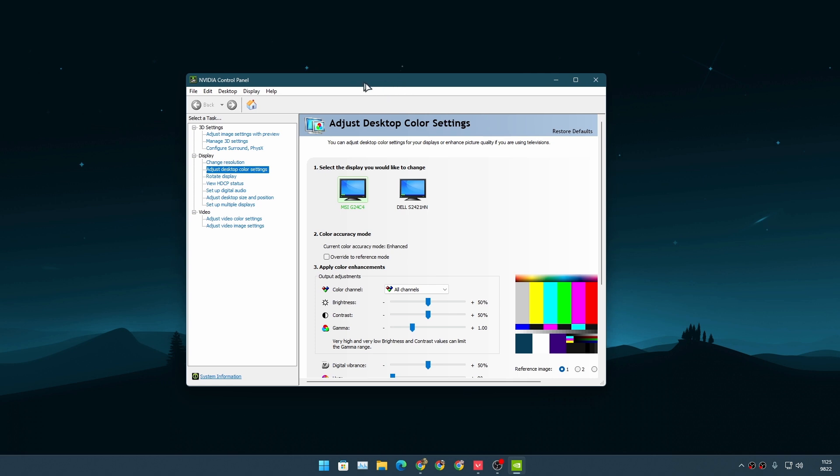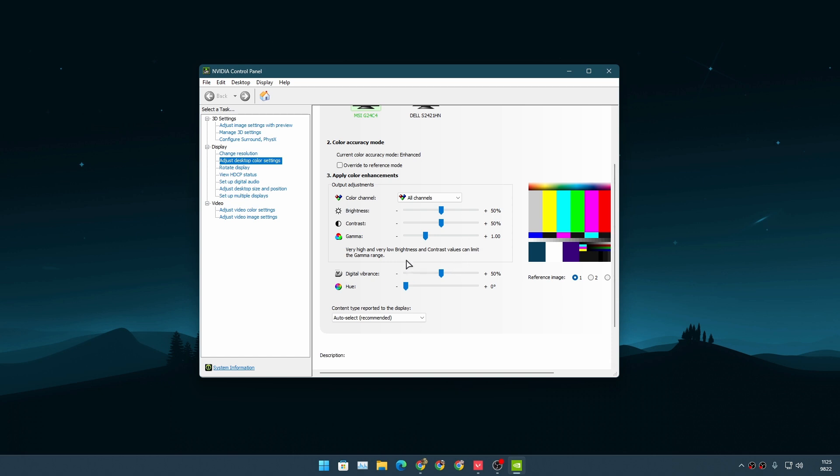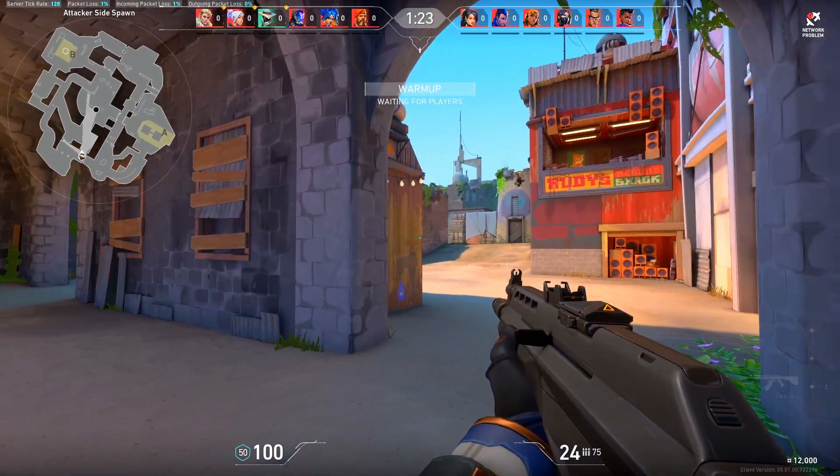After that, look for the NVIDIA Control Panel. Go to Display and under Display select 'Adjust Desktop Color Settings.' Here you'll find a really cool setting — the similar setting called Digital Vibrance. You can turn that up and your monitor and your game will look more colorful.